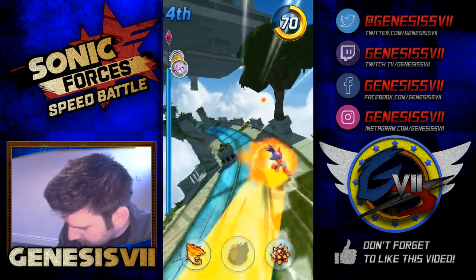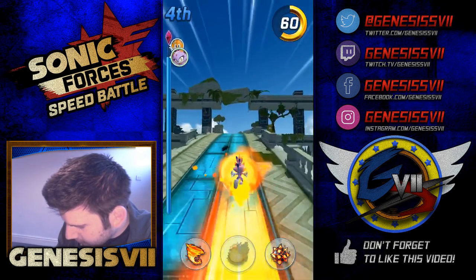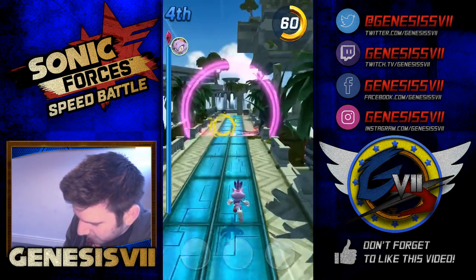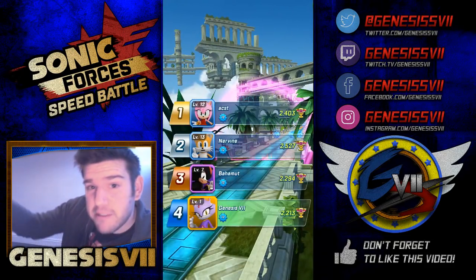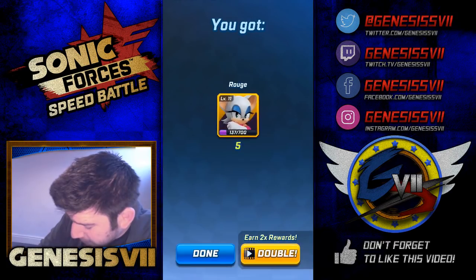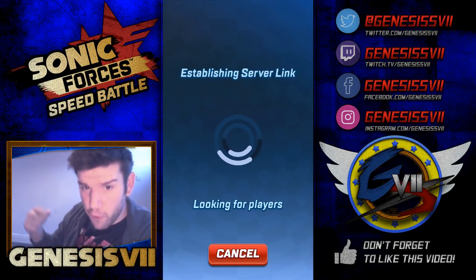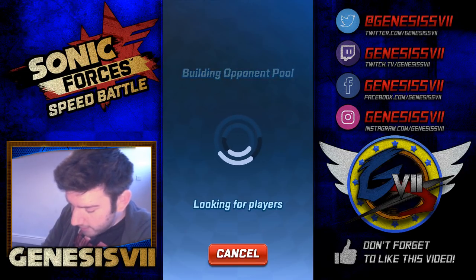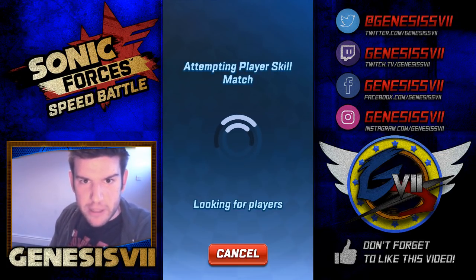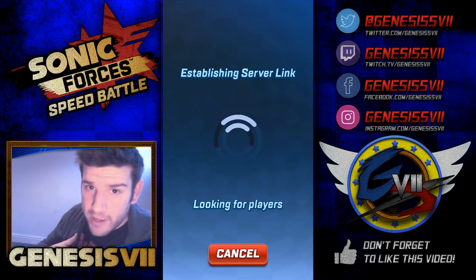We'll use the fire boost again — hopefully we can catch up. We ran into an obstacle. The only disadvantage of that is running into obstacles, so we've got to be very careful. I didn't do Blaze justice there. We came fourth. Still trying to figure out what the explosive mine does. We got a fourth place chest with five Rouge cards, which is pretty good. We're going to play one more match. If you've noticed anything else in update 1.4.0, let me know in the comments section below. Let's try and get a first place race this time — please give me your inner speed battle energy, share it with me and Blaze. She's new to the scene and needs to get to know the tracks a little better — so do I, admittedly.